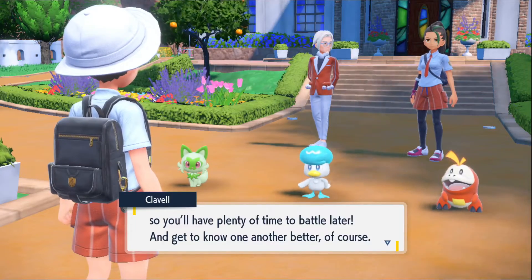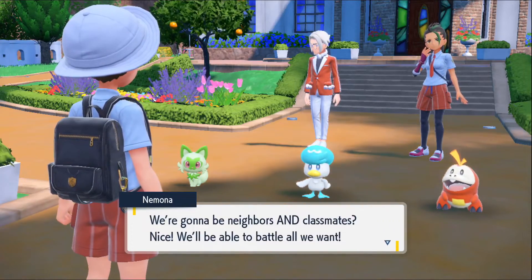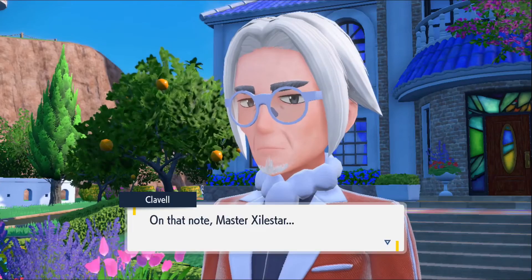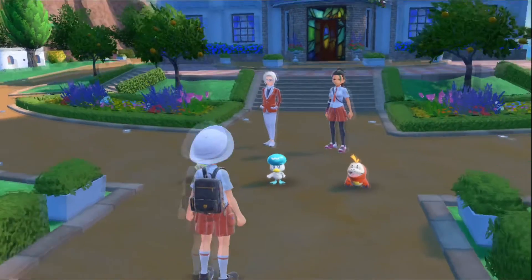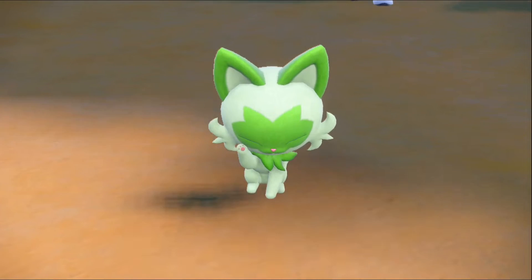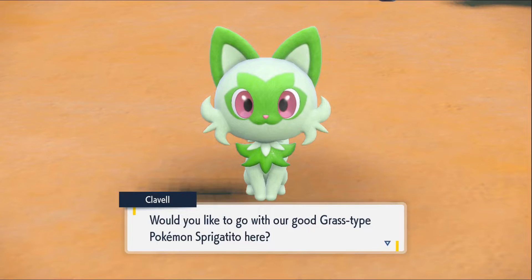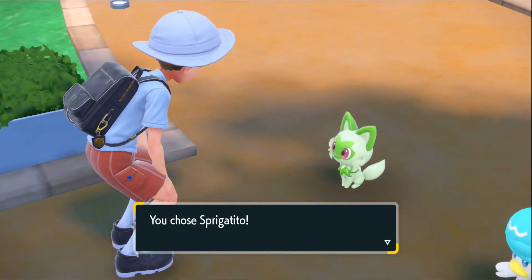He said now — but you two will be in the same class so you'll have plenty of time to battle later. I thought he was gonna say 'first he needs to pick a Pokémon.' We're gonna be neighbors and classmates — we'll be able to battle all we want. On that note, have you decided which of these Pokémon you'd like as your first partner? Yes, I choose the fluffy one — the grass one, Sprigatito. A grass-type Pokémon that can use its plant powers to soak up whatever water you throw at it.